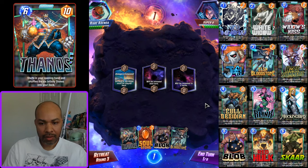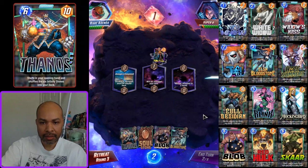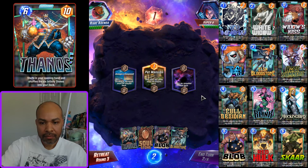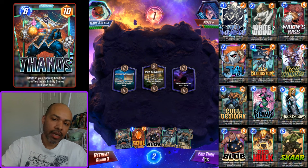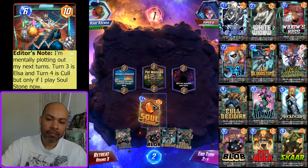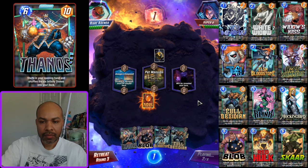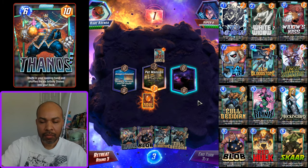All right, next game. Soul Stone and two six-cost cards — we drew Elsa pretty early, that's always nice. Pet Mansion, only one place to play. Do I get down the Soul Stone now — turn two, three, four? Yeah, we'll get it down now.